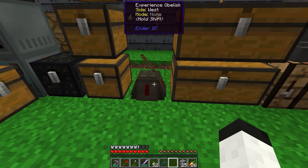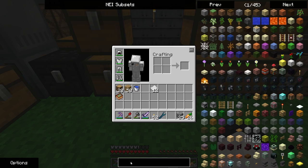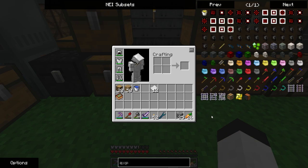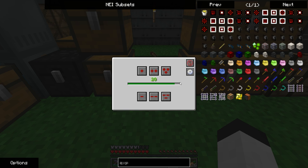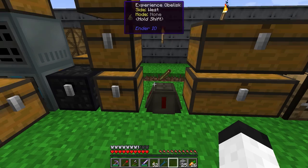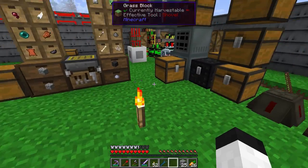This is an experience obelisk. I'm gonna give credit where credit's due — I didn't even consider what this could actually do until I saw Direwolf20 use it. Basically, all those tanks I had were unnecessary. You take the experience rod, three solarium, and a machine chassis, and you get this. According to the config, this thing can hold something in the area of like 257 million levels or something silly like that.